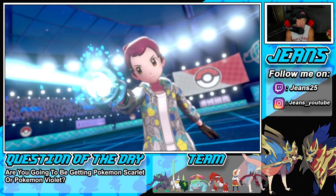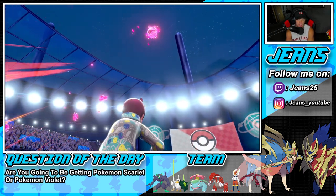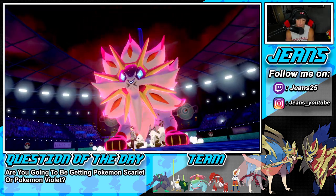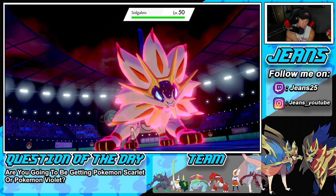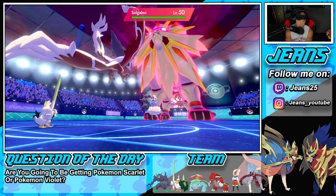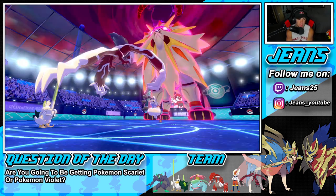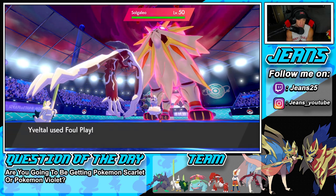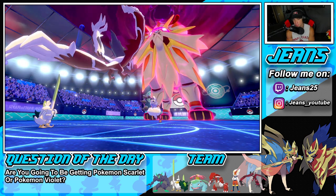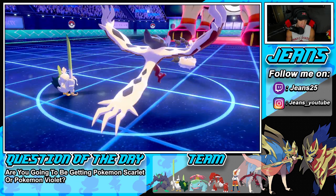He's going to Dynamax — I think it's going to be Solgaleo. Helping Hand comes out from Sirfetch'd, and Foul Play is going to come in hot and do some ridiculous damage. Big time damage. We're going to proc Weakness Policy, and he picks up a KO. He goes for Electroweb to slow us down, then goes into Lightning with Solgaleo — and yeah, we end up going down. That's not too bad. I'll take that turn all day.